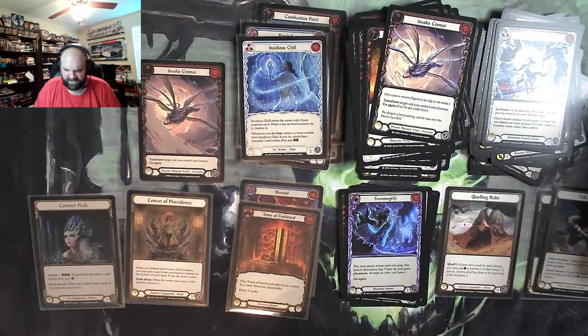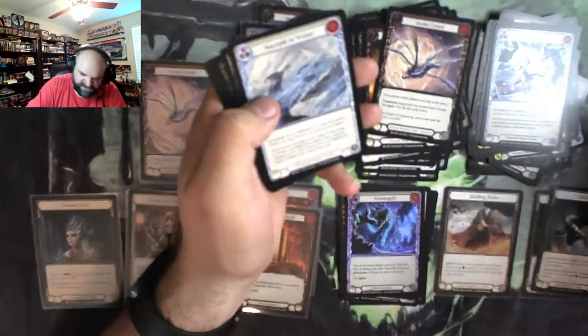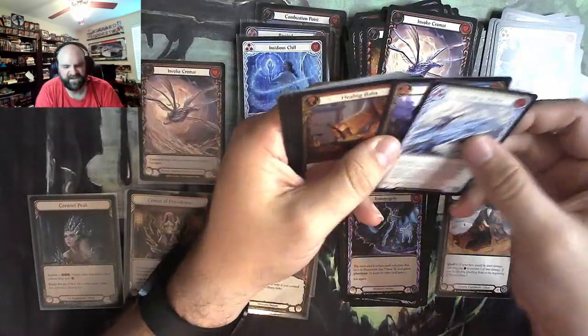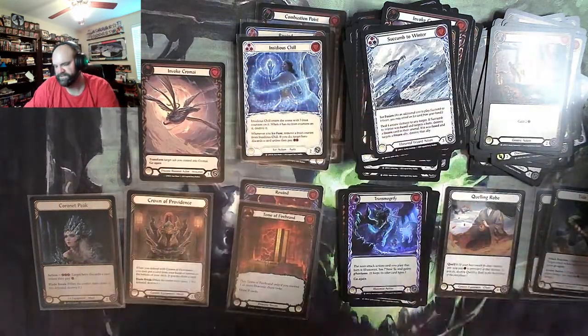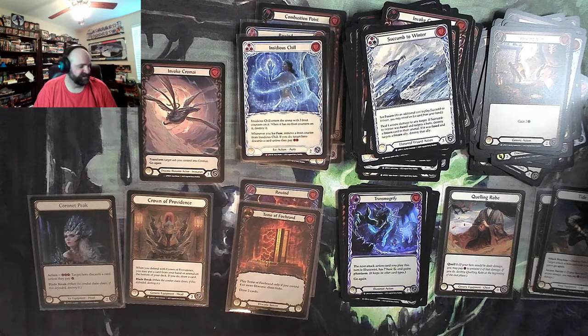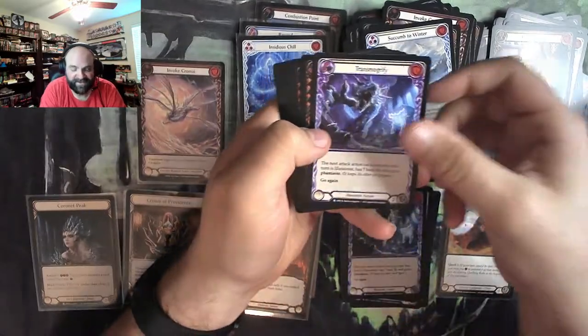Looks like we're already well into the last quarter of this box — I think I see four packs left after this one. Healing Bomb for a common foil, nothing else there. Even if nothing else comes out of these last four packs, I can't argue with this opening.